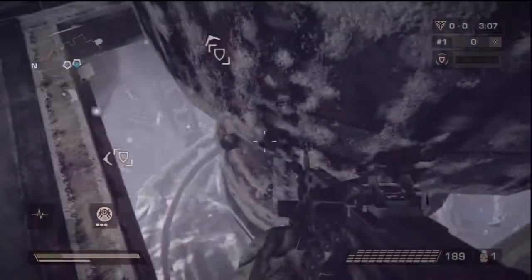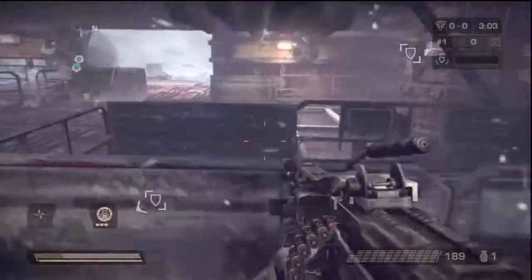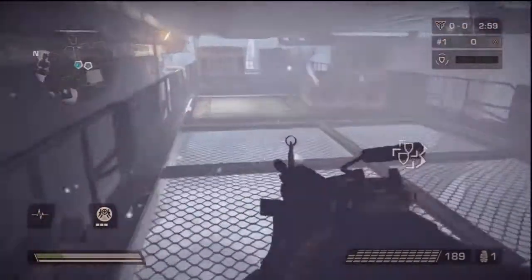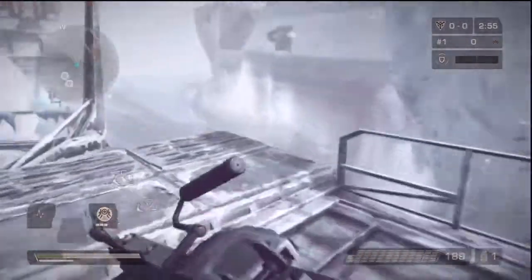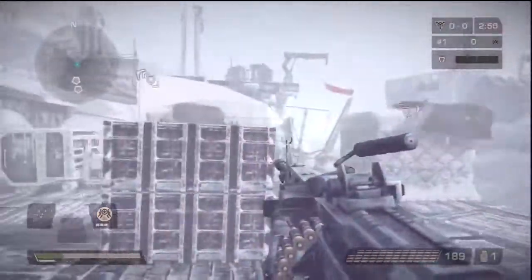You guys need to wake up and smell the coffee. I'm playing Crysis 2 on the lighthouse map and every five steps something new pops into my view — texture popping. And the invisibility is totally broken because the graphics — you just can't pick them up.